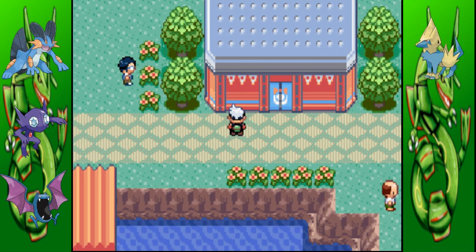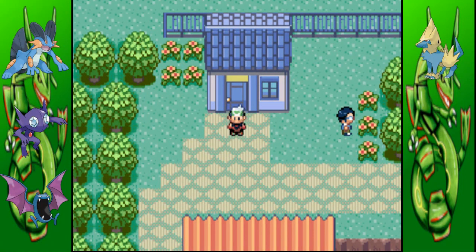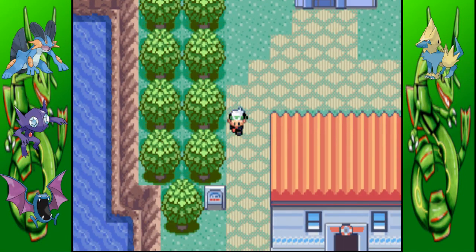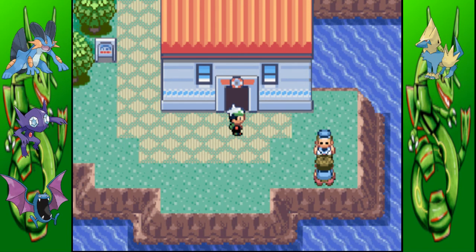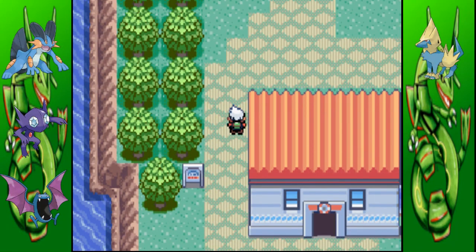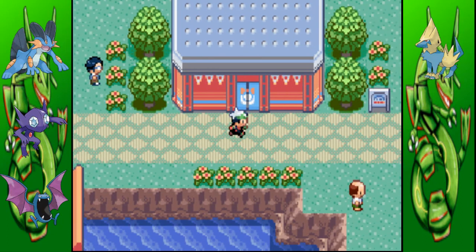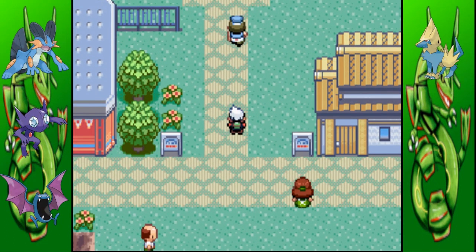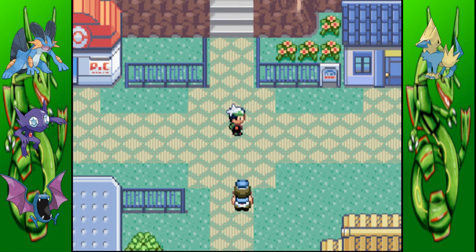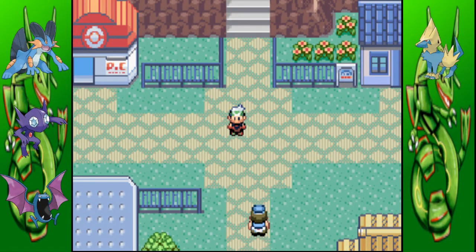Here is the Pokemon Contest Hall — I'll get more into that next time. Here's just a random house with people talking about trades. And this is the Lilycove Port, where they also have a port in Slateport Town as well. I'll talk about the Contest Hall next time, along with a visit to the Safari Zone — that was the big building we passed a while ago. I think we're done here.